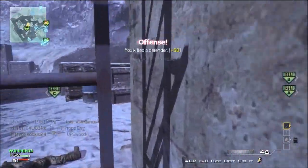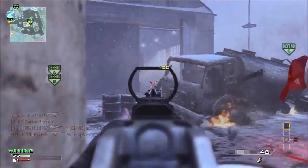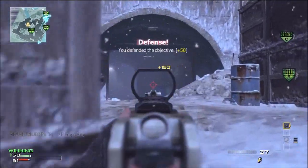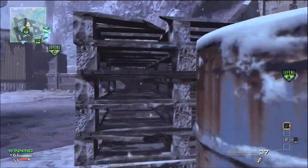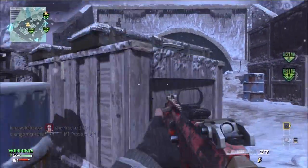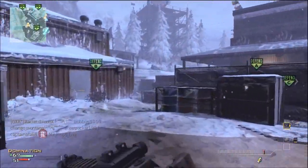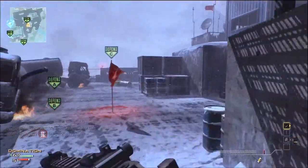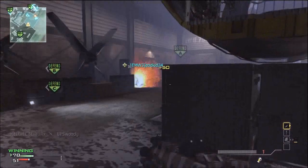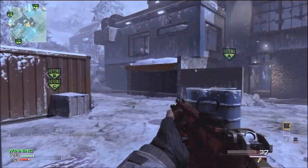What you want to do is, if you can, try to use the Specialist setup instead of Assault or Support. If you use Specialist, it makes it a heck of a lot easier. I'd recommend using Hardline Pro as your default perk so you can earn those Specialist perks quicker. For your Specialist perks, if you're running Hardline, you're going to want Assassin Pro as your first unlock perk. So right when you get your first kill or point, you have that stealth factor again.